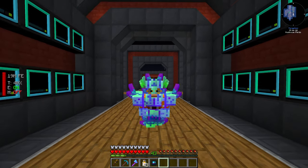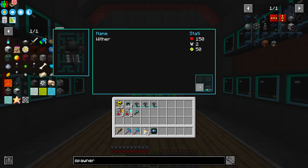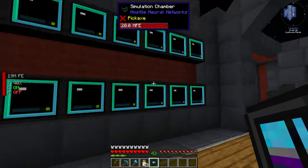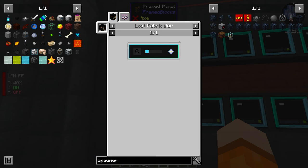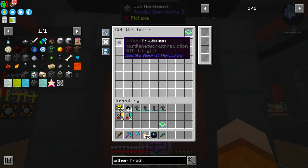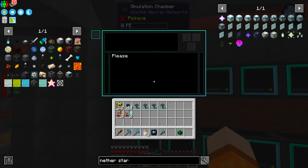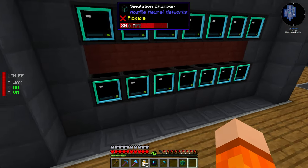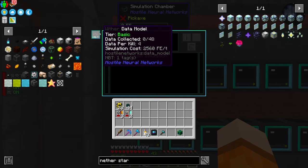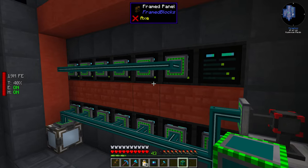One of the new resources we now have access to is nether stars. We managed to get wither data models, which we can now run in simulation chambers to loop-fabricate nether stars directly. The first thing we need is to partition some cells — one for wither prediction and one for nether stars — in the cell workbench. After that it's pretty easy; we just give them to the simulation chambers. We have four. Compared to other simulations, these cost 2,500 RF per tick, though once we get the ball rolling we may have a solution to ease that burden.